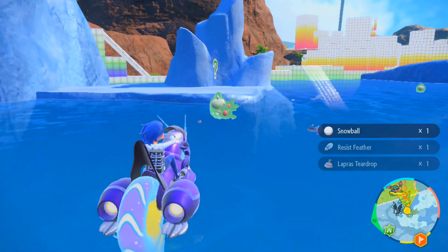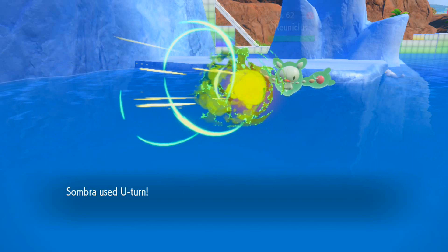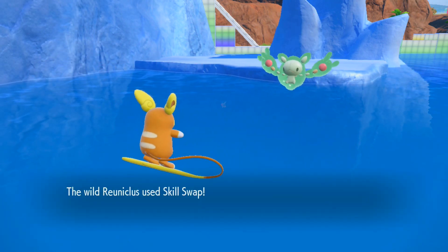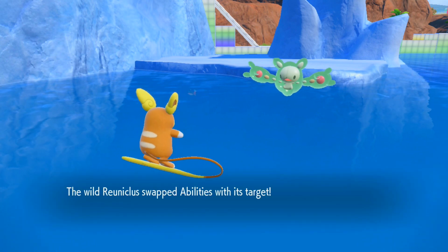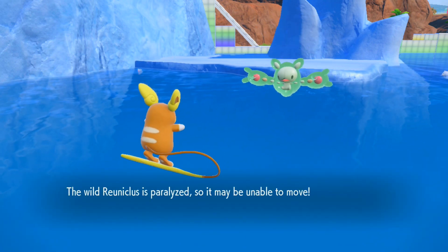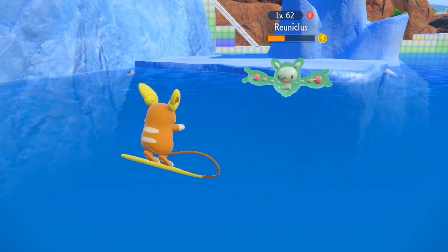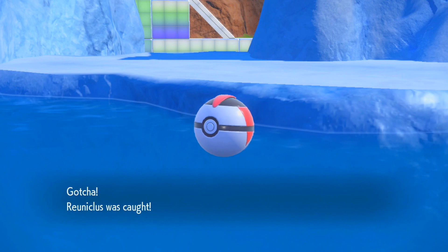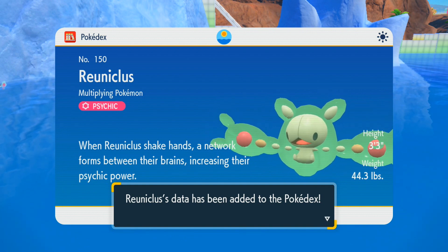No Porygon yet, but I did see the Reuniclus I was looking for earlier! Now Reuniclus is going to be a bit of an issue, but that's fine — I can kill a few turns getting Cinnamon Roll out for a nuzzle. Skill Swap, that's fine. Magic Guard does literally nothing for you here. Let's go for the nuzzle — this should not kill. Take your bets in the comments: will this take more or less turns than the Metang? Reuniclus, the multiplying Pokemon — when Reuniclus shake hands, a network forms between their brains, increasing their psychic power.